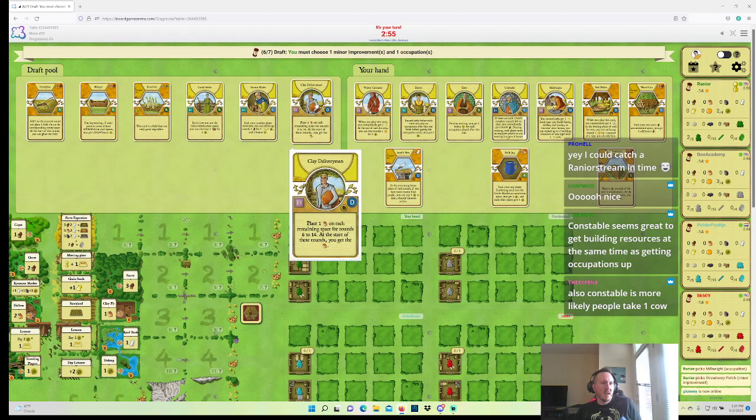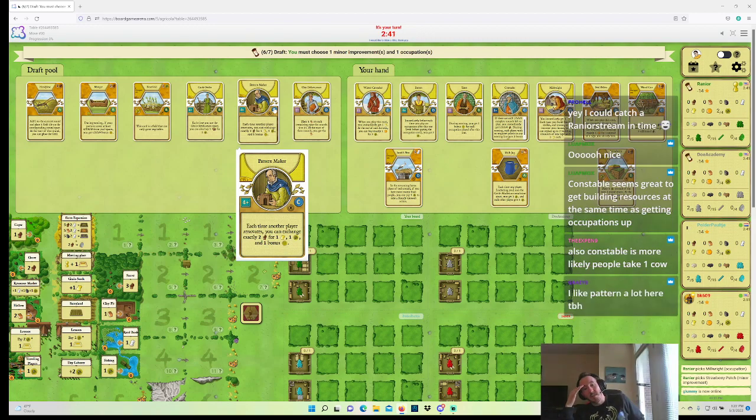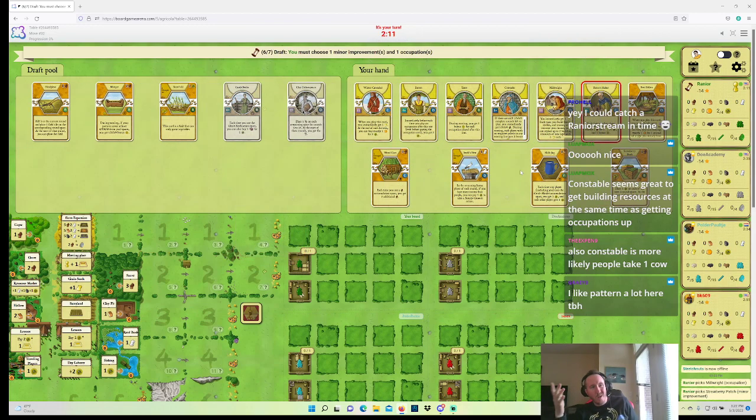With Storks I want some victory point ceiling in my hand — I'm a big Strawberry Patch fan, and with Winter Caretaker it should be pretty possible. Clay Deliveryman is fantastic here because I want to play Ox that do things while doing Patron Tutor. I don't have clay support myself — well, Pattern Maker, but Pattern Maker with Woodcart and the Millwright stuff is interesting. Pattern Maker could really turn wood into food, Reed, or points. I think there's enough clay in the game. I want clay probably for a Hearth, Milk Jug, and reno — that's quite a bit, but maybe I don't need a Hearth.